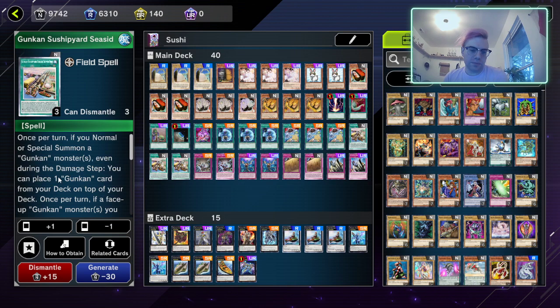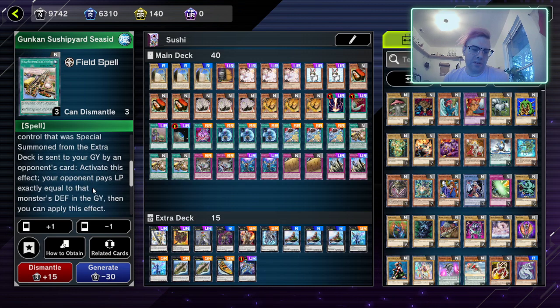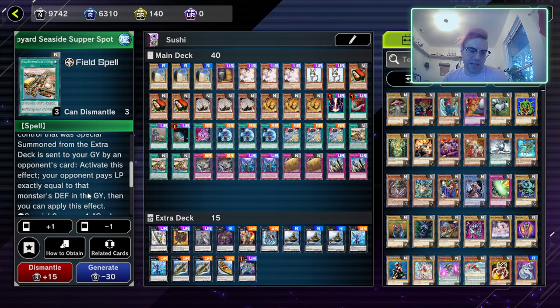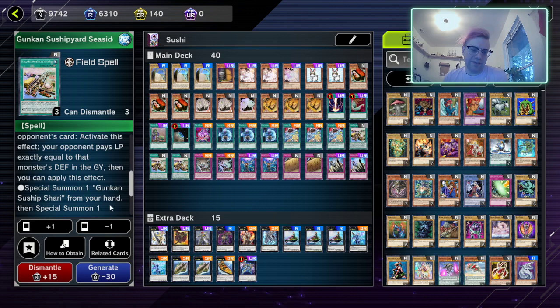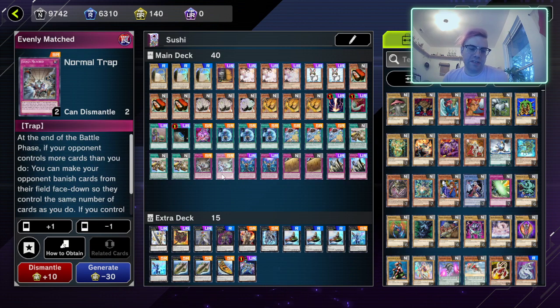Next we have one Gunkan Sunship Seaside Supper Spot. Once per turn, if you normal or special summon a Gunkan monster — even during the damage step — you can place one Gunkan card from your deck on top of your deck, which combos with Ikuros. Also, once per turn, if a face-up Gunkan monster you control that was special summoned from the extra deck is sent to the graveyard by an opponent's card, your opponent pays life points equal to that monster's defense, and you can special summon a Gunkan Shari from your hand, then special summon an XYZ monster using that monster as material.